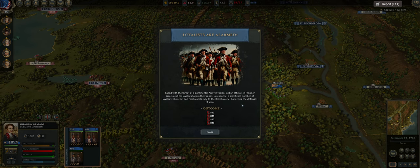So another British reinforcement event — Loyalists are Alarmed. Faced with the threat of a Continental Army invasion, British officials in the Frontier issue a call for Loyalists to join their ranks. A significant number of Loyalist volunteers and militia units rallied to the British cause, bolstering the defenses of the area. If you recall from last episode, we had an event that added about 2,600 men. Now we have 4 stacks of 840 coming on, so the entire population of the Frontier has become a British Loyalist, but we'll try to deal with that.